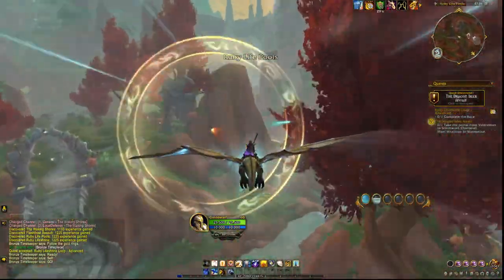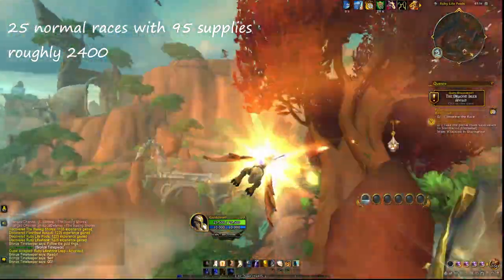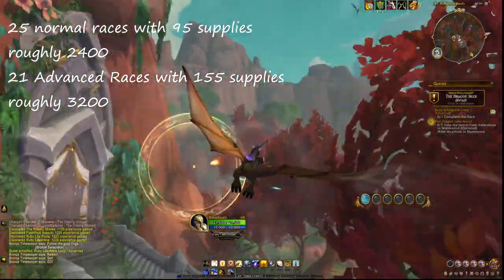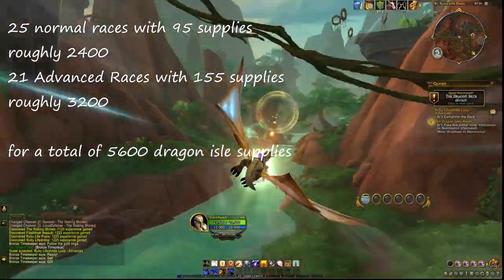Quick maths: 25 normal races with 95 supplies is roughly 2,400 supplies, for a combined total of around 5,600 Dragon Isle Supplies across both normal and advanced races.